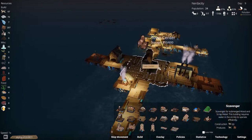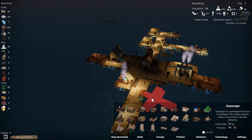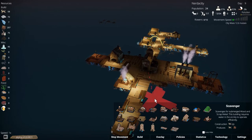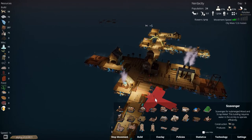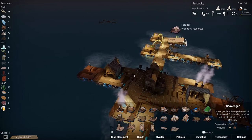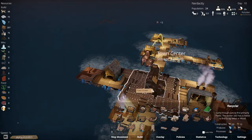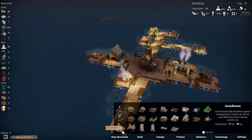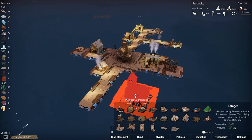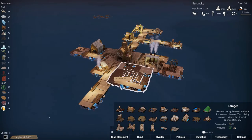We are scavenging. We need to come backwards a little bit so that we have both our scavengers in there. Wood is coming in. We're building the harpoon towers. Let's build a guard house too - wow, that's big.